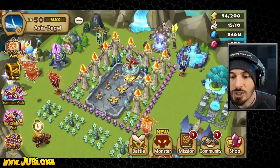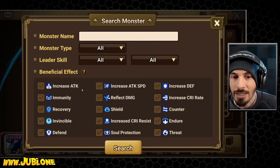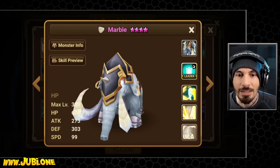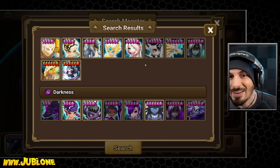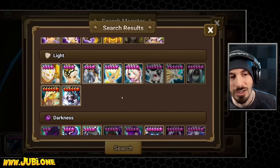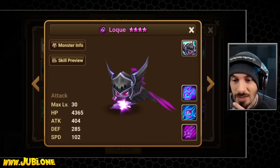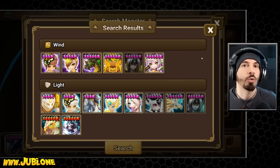We're going to have to use some HP-based damage. I already have something in mind — I'm clicking on the light one. This unit does damage to enemies' HP; that's what we're going to play around with today. There's also Defa, who's pretty decent with multi-hits — kind of a cheat code. This one does HP-based damage. We'll figure something out.